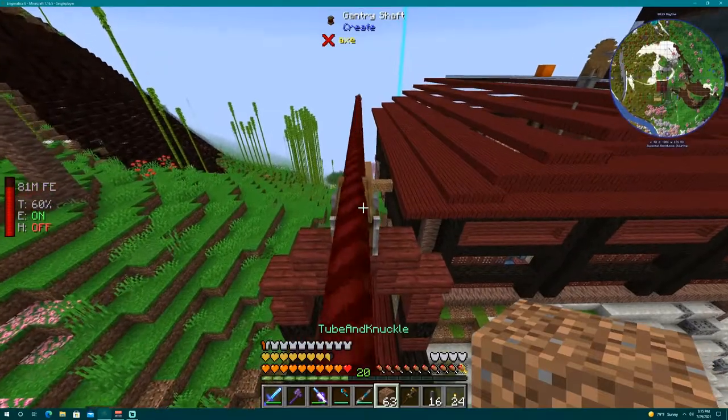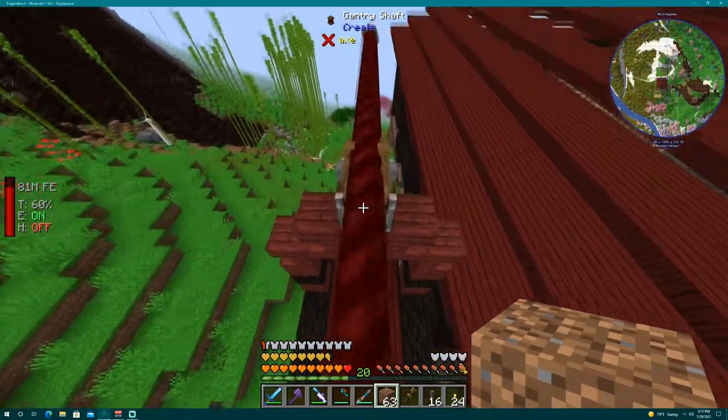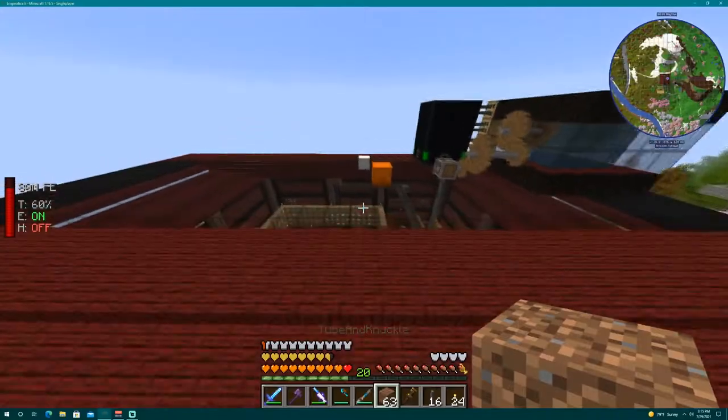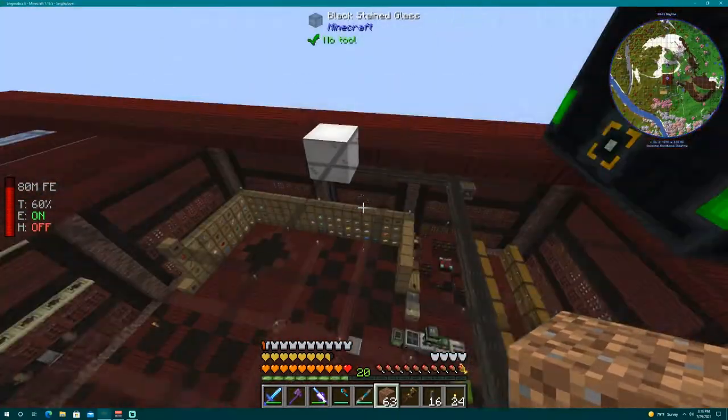The gantry — not a carriage, carriage is the style of house — this is a gantry. All right, it stops at the thing, drops off its inventory, working, puts it on the belt. Let's go.